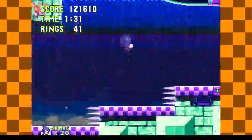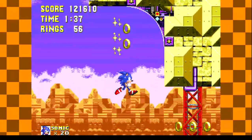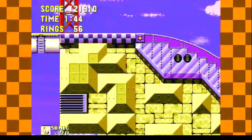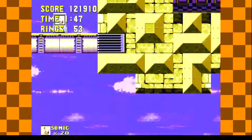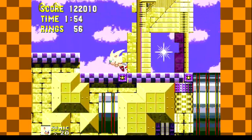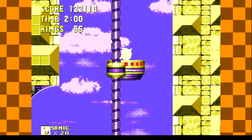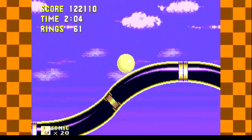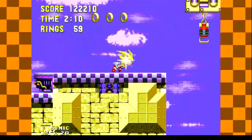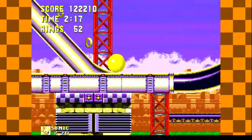I guess Robotnik built this thing in the middle of the ocean or something. It's got these chemical plant zone type pipes, which are pretty cool — it's basically like those things I was talking about earlier, just taking you from one place to another very slowly. Kind of like those things in Death Egg Zone that I don't like, except those things literally could drop you. It's just so slow, it's so bad.